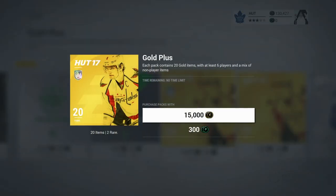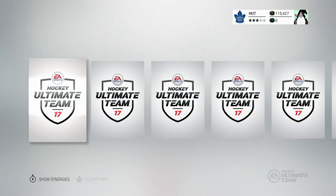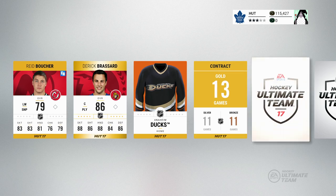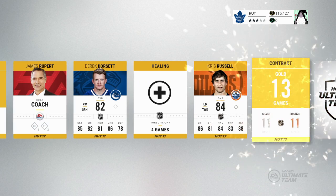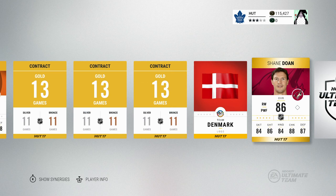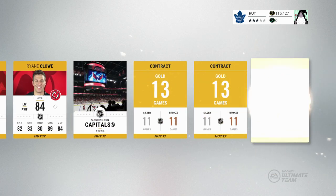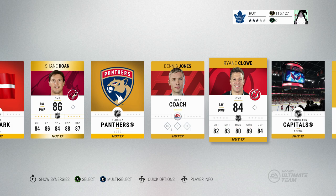Hopefully we can pull a defensive Team of the Year card. Let's open the 15K pack. Derek Brissard — we already have Reed Boucher, a little unfortunate, but Brissard is another centerman we can use. Derek Dorsett could replace some players, Chris Russell as well. Our next rare gold player is Shane Doan — not a bad player, two 86s to add to the team, replacing some silver guys. Ryan Clowe is also there, a nice power forward for the left wing. I'll send those guys to the collection.